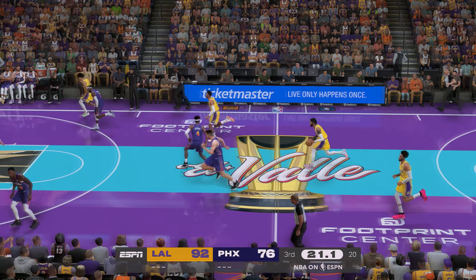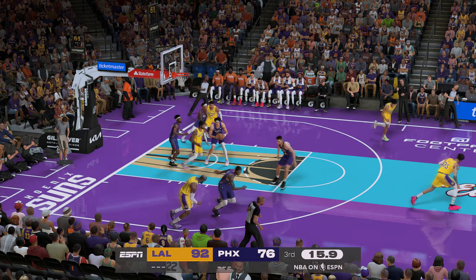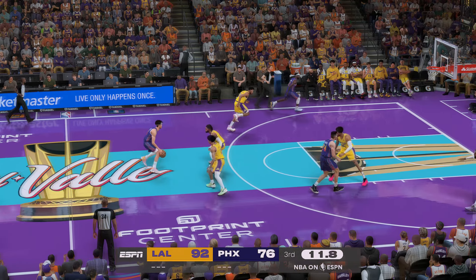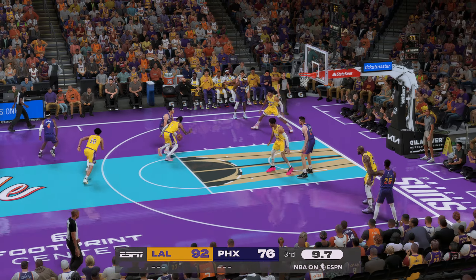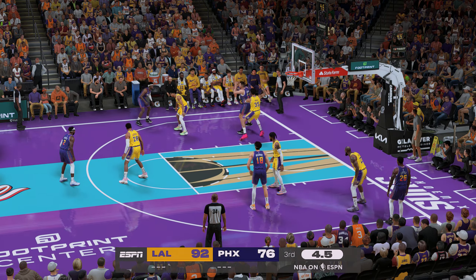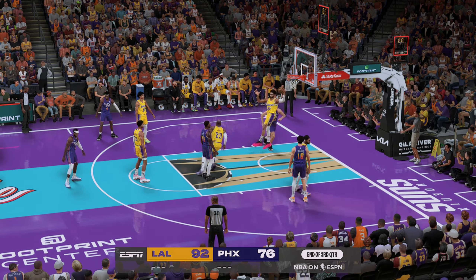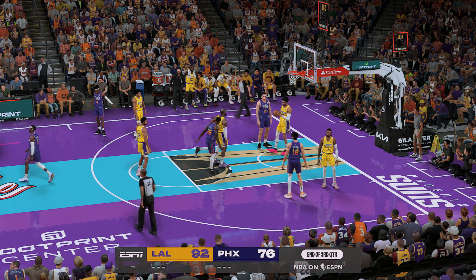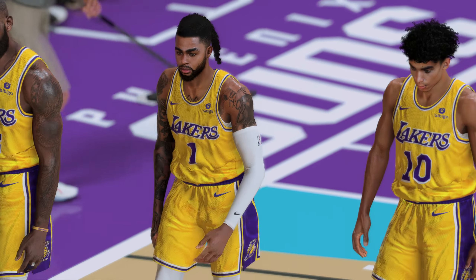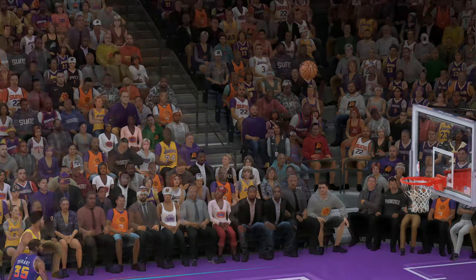Russell inside — misses the layup. Here's Watanabe — he's guarded by Russell. Goodwin passes to Eubanks — he was able to put it up in time, but it doesn't fall. And here at the end of the third quarter, it's a double-digit ball game. Los Angeles on top — they end the third quarter with a tremendous 17-point lead.